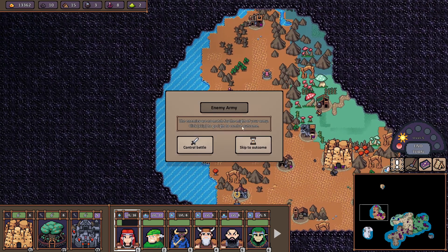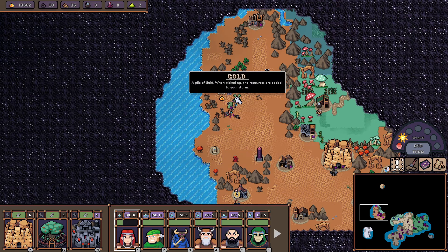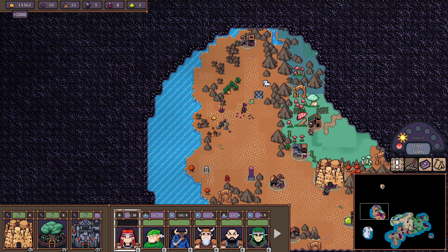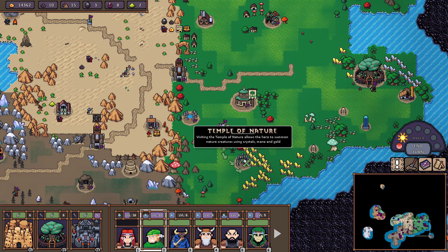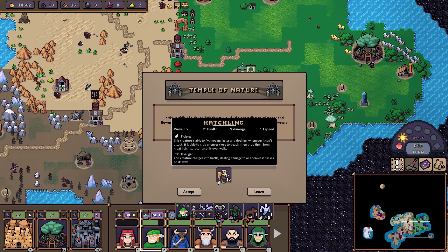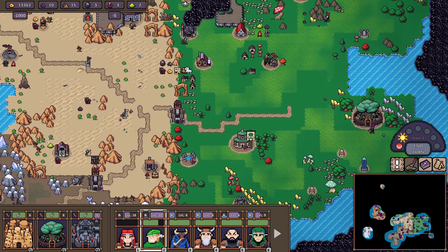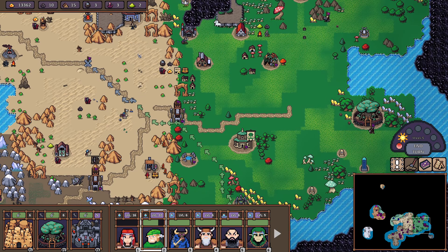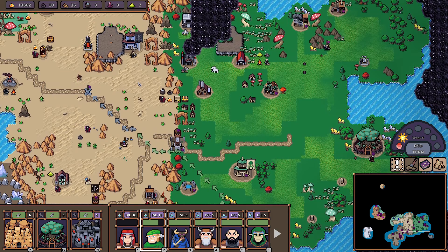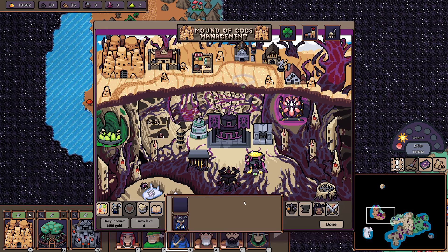What I'll do next is just get as much XP as possible because I want to get to level 5 Toxicology - we still need a couple of levels for that. Let's get these troops - whoa, hatchlings! That's a nice army there. I guess we can try to get those.